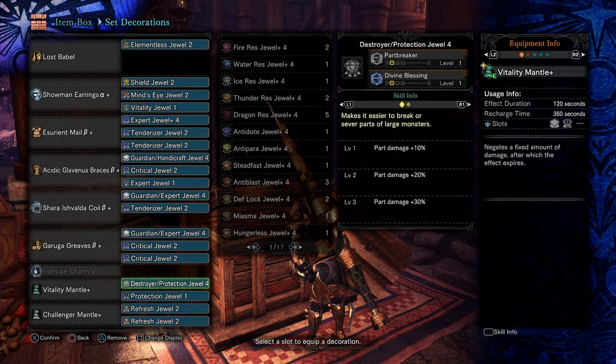On the mantle, I do have some gems in here. I use Vitality and I put Protection in it because when you have the Vitality Mantle on, it's taking some of the damage for you. With Protection, you'll take less, so it'll help it last longer.